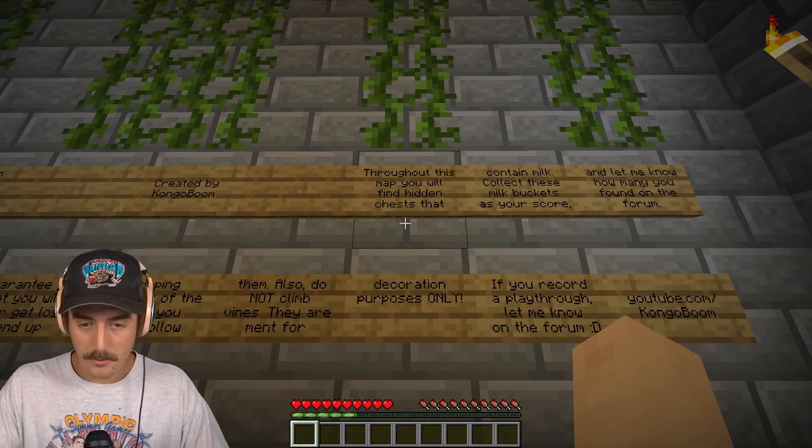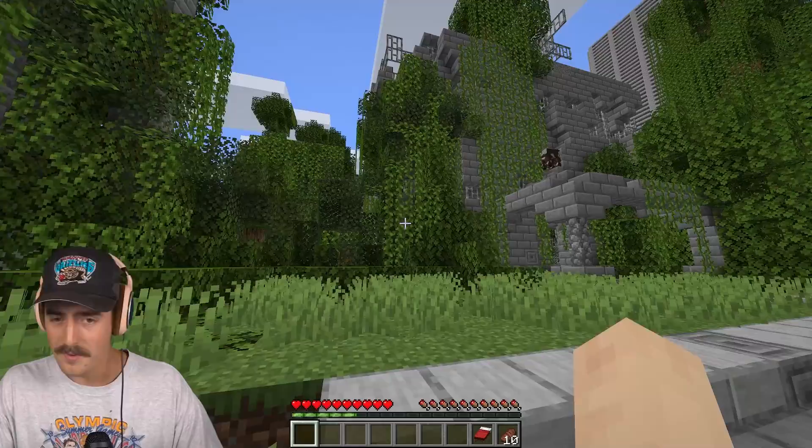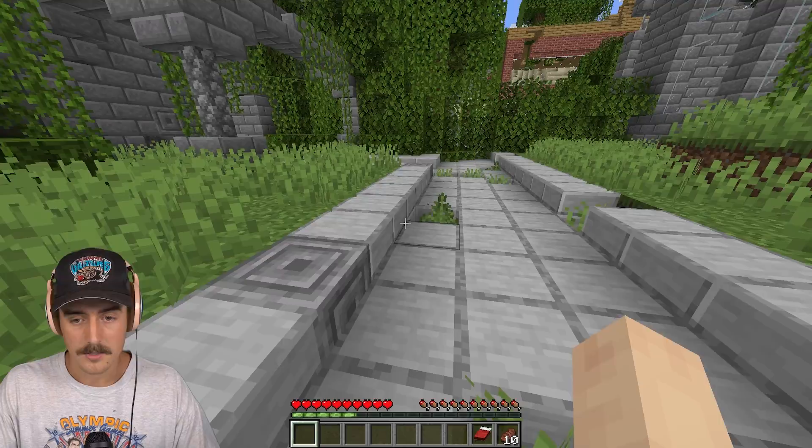Throughout this map you'll find hidden chests that contain milk. Collect these milk buckets as your score. Also, do not climb vines — they're meant for decoration purposes only. Here we go. There's some temple stone right here, so it looks like this is what we actually want to follow. And here we are in this ghost town. Wow.